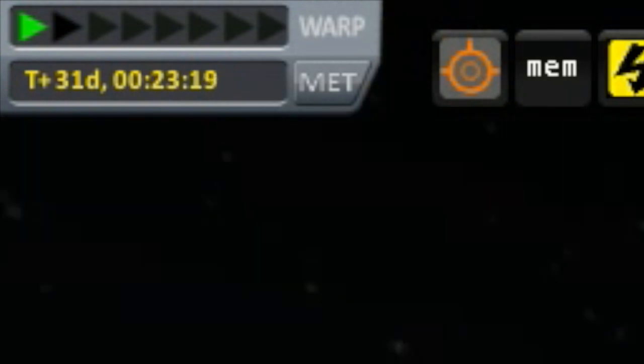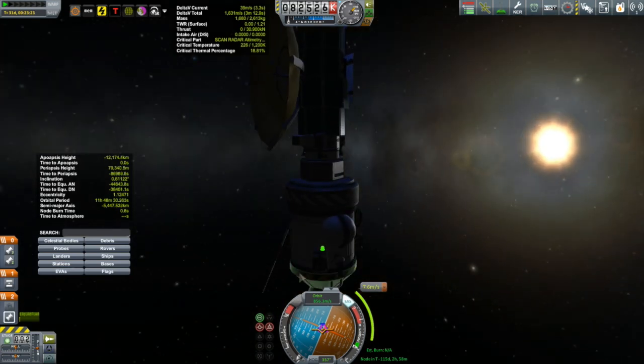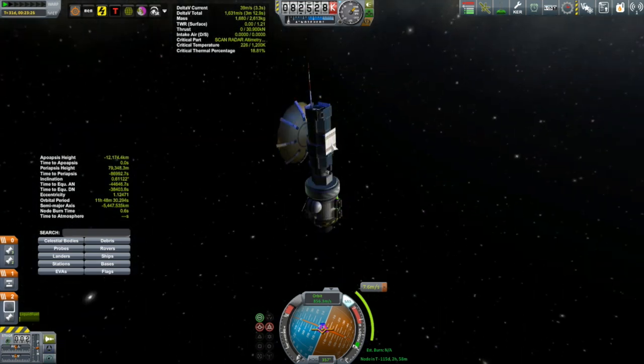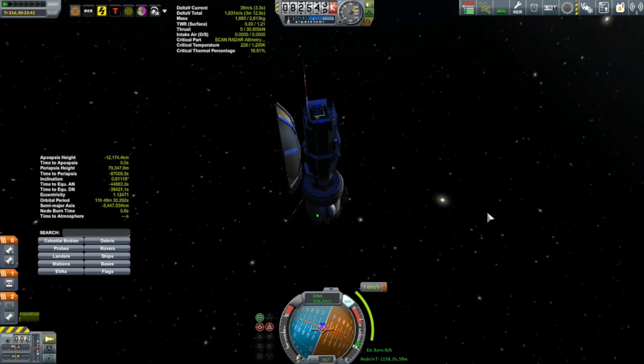If you take a look at the top left, you'll see that I'm missing the Remote Tech flight computer. Yeah, same thing with the Communotron — it's dead too. I can't extend it or retract it. There's something going on with Remote Tech. I do have Remote Tech installed but something is a bit borked about it.